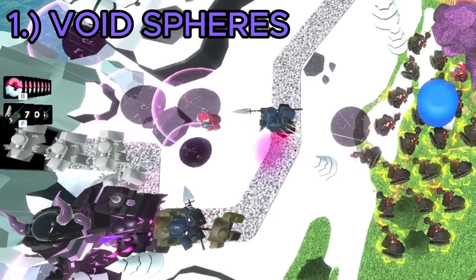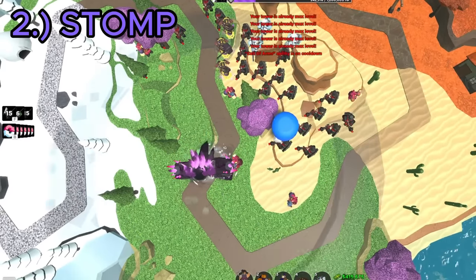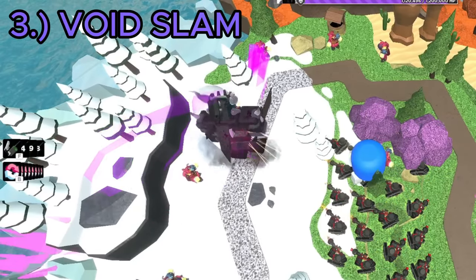For its first ability, it summons a bunch of Void Spheres that stun all towers within their radius. For its second ability, it does a huge stomp which stuns pretty much all towers on the map. For its third ability, it slams down its sword, creating a line of spikes.